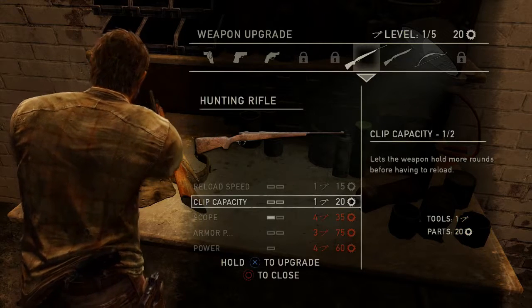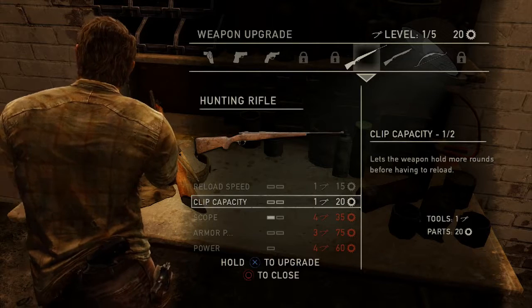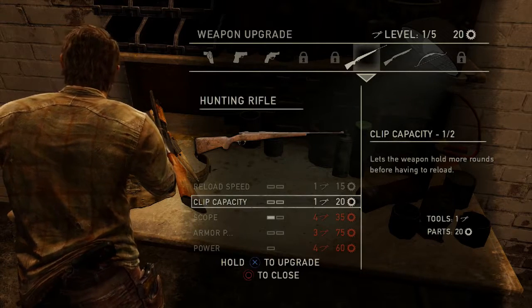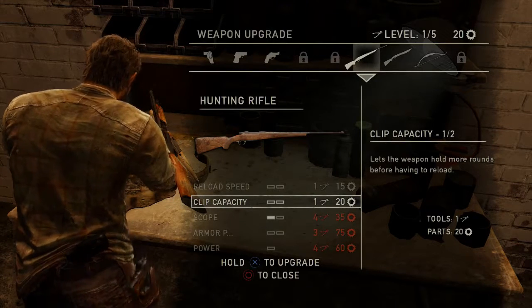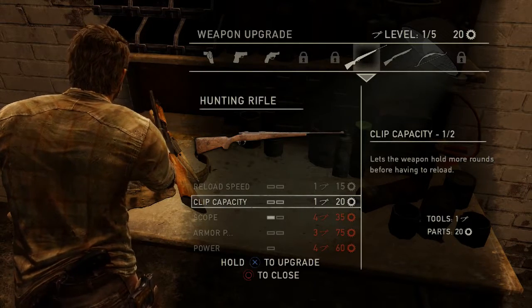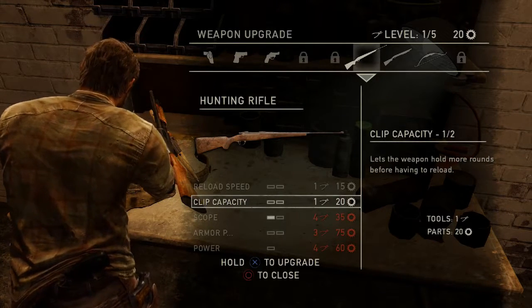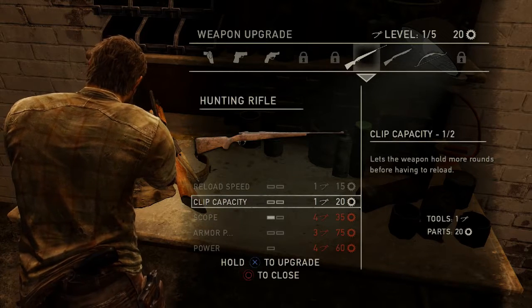It seems that the hunting rifle can potentially become the most powerful weapon just based on how the power can be upgraded and none of the other ones can. It's kind of a big deal. If you can just make the gun more powerful, that's pretty solid. If this becomes a gun you like to use, we can start dedicating time and effort into making it good. We don't know how many parts of the game have long distance scoping missions, but hopefully they have a good variety.